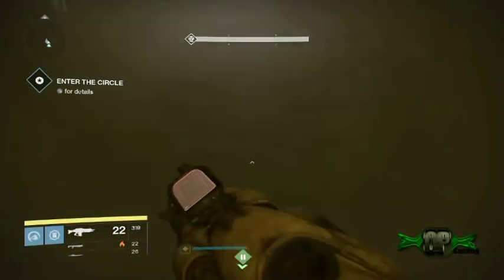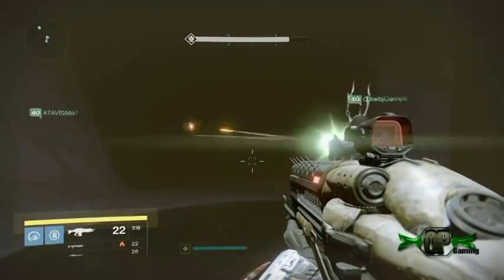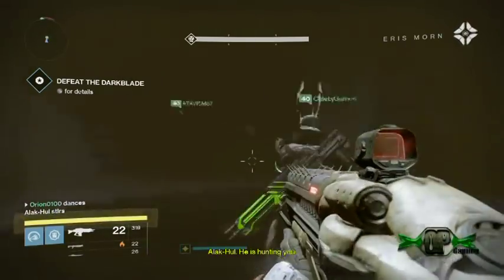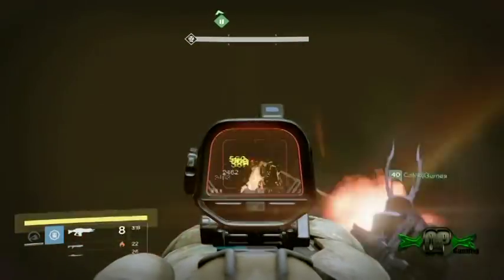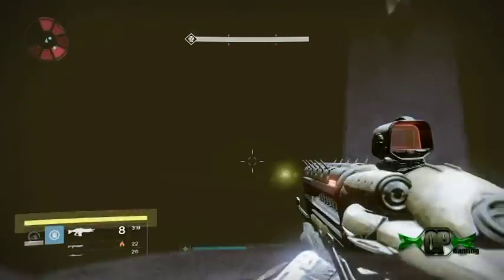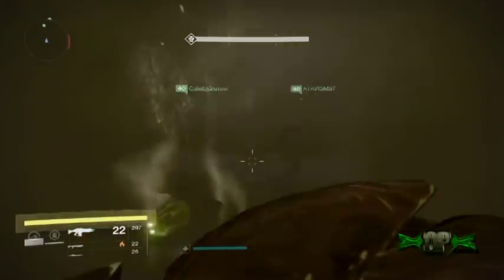In actuality, the Unstable Core is like an Exploder Thrall. There are regular Exploder Thralls, and then there are the tougher Dredgen ones that are really hard to kill. There is one particular Thrall in this area that is considered the Unstable Core, and you have to kill that specific enemy.